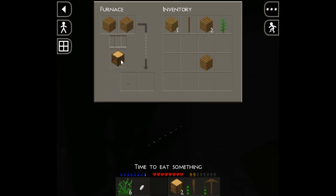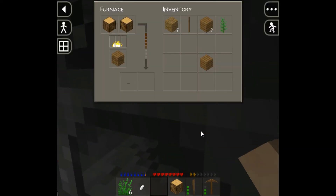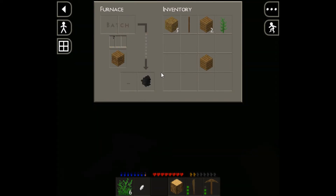Does that work? No, it doesn't. That does not work. I think it's this way — I think I do fuel this way. Planks. Aha! Perfect. That's burning. So I'm getting warm now. I don't have any food, which is the sad thing, but I got this — I got a coal chunk.